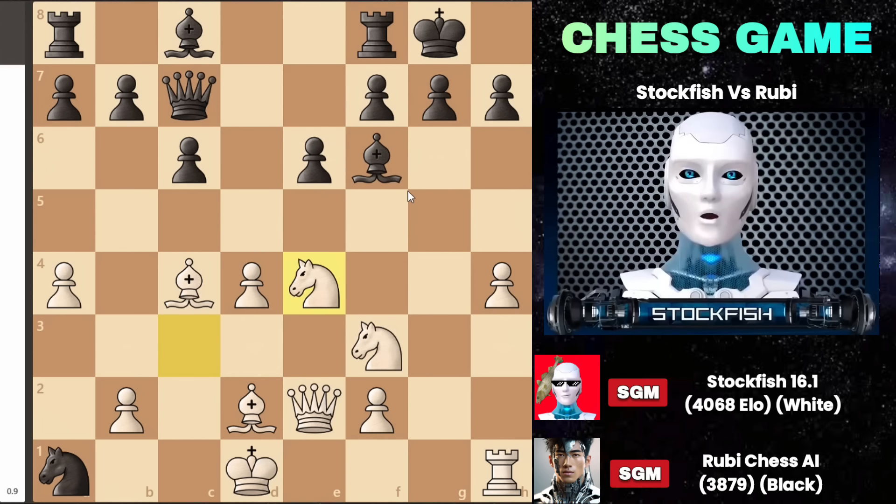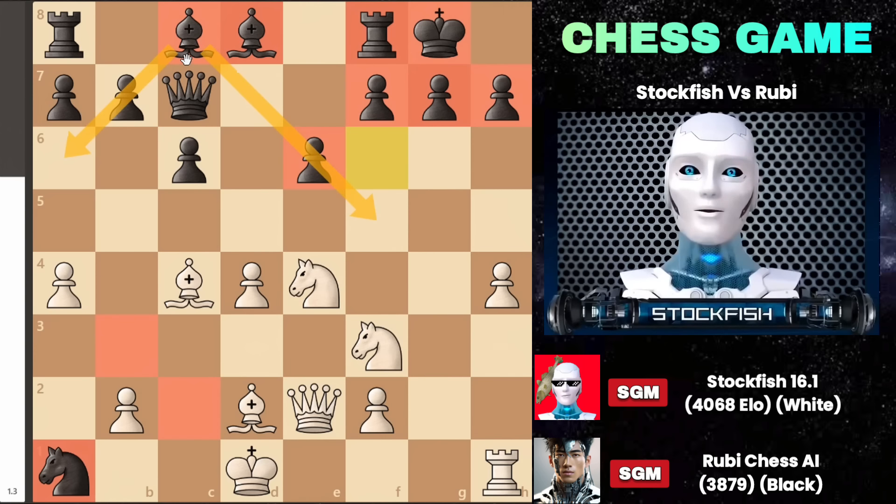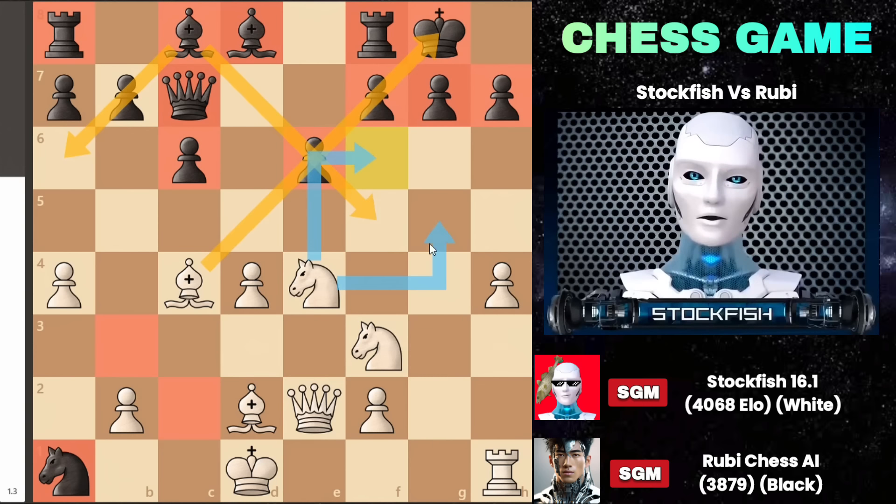Returning to the position, instead of bishop to e7, Ruby — a tactical master — decides to move his bishop back to d8. However, this decision burdens the position and weakens it further, as all pieces and the structure become passive. Meanwhile, my pieces, along with the bishop and two knights in the center of the board, create a problematic situation for the black king.